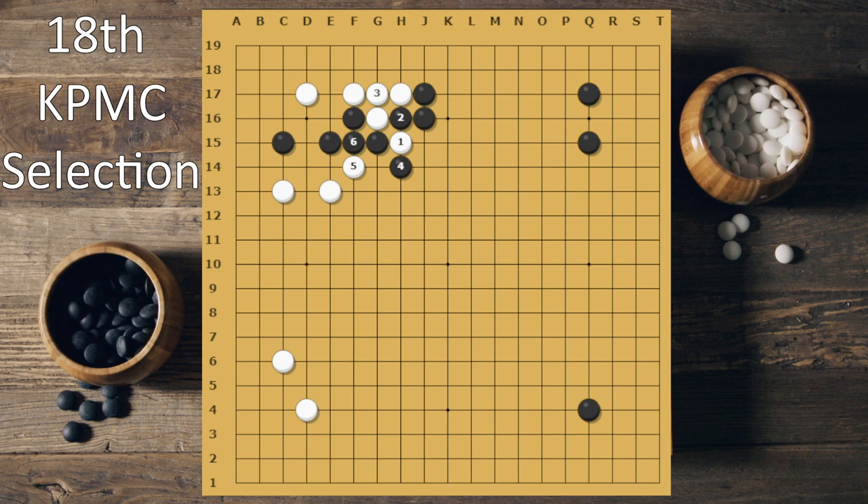That could have been very good. You could have also approached here. The ladder — yeah, it looks like it's probably a ladder. You could have also used this as a ladder breaker, so Black has captured and now you get to occur. This is basically making your third-line stone greater good.